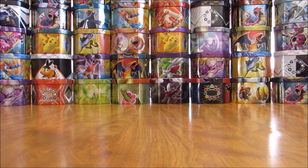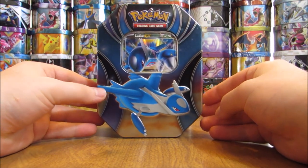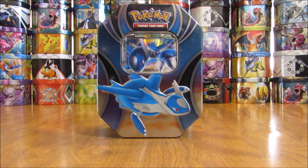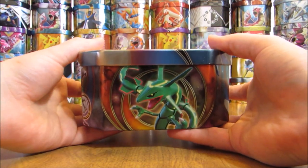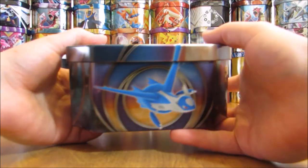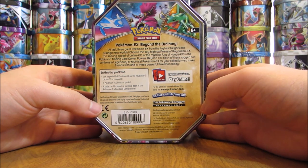I'll get the tin opened up here and give you a little bit better view of the artwork on the tin, then get to opening the packs. The three different tins each have a different cover — Hoopa and Rayquaza would be the other two in this series. This tin came out in October of 2015.